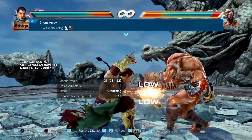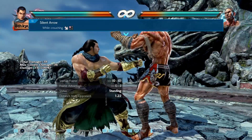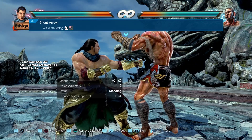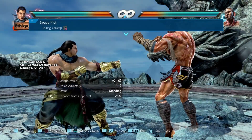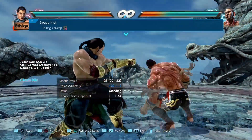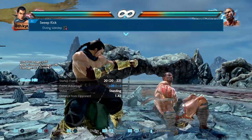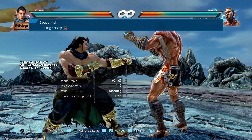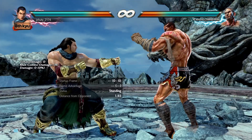Next move is while crouching down forward 2. What they've done here is decrease the distance between the character and the opponent when the move hits, meaning they're closer — it should help Feng's pressure. And lastly, during sidestep 4, they've adjusted the motion since it was difficult for the opponent in mid-jump status to land a mid attack. That's just for low-crushing moves — more of a consistency fix.